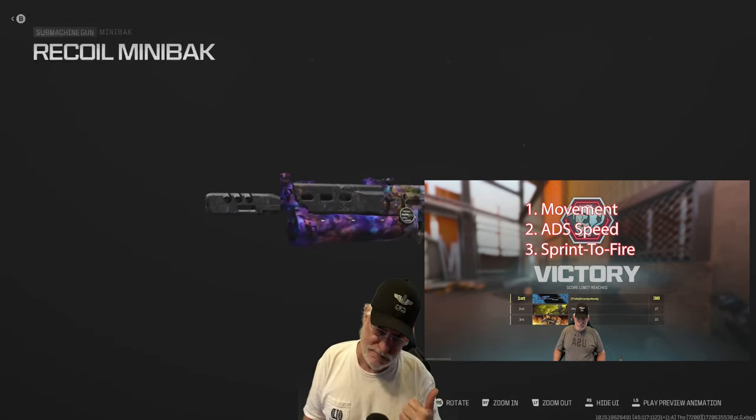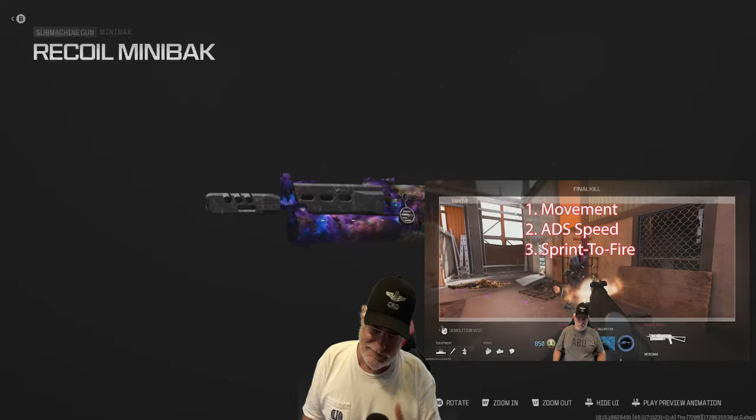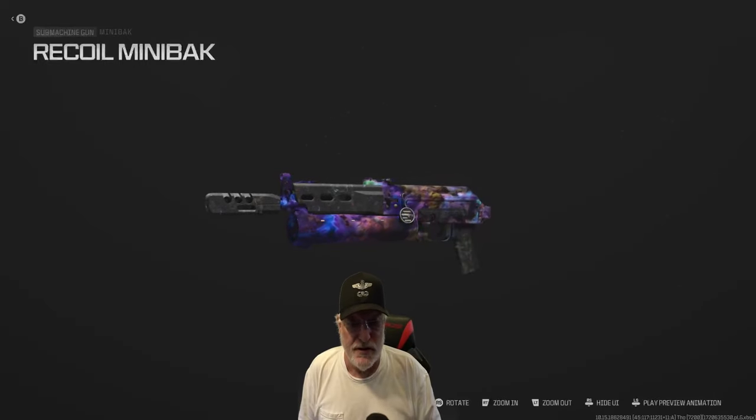I'm going to work on movement, ADS speed, and sprint-to-fire speed, and I'm willing to trade some recoil for that. I'm willing to make the recoil numbers look worse. Okay, let's see how we did.